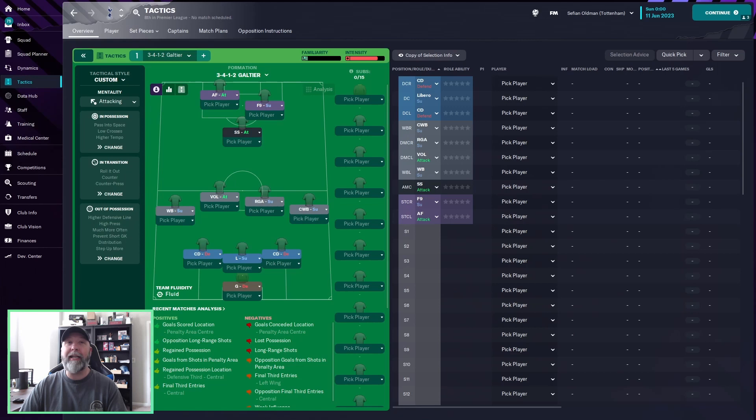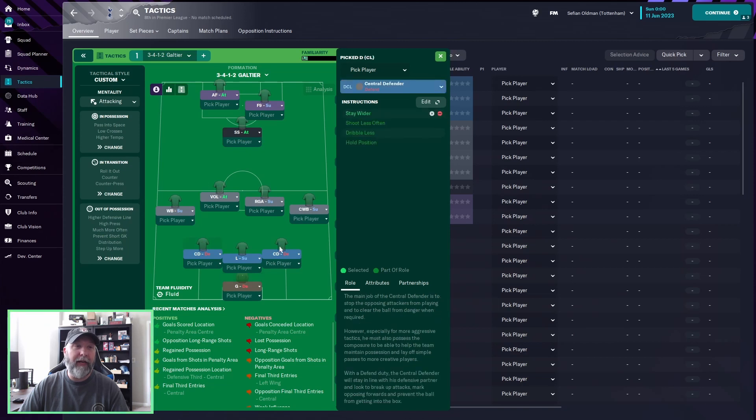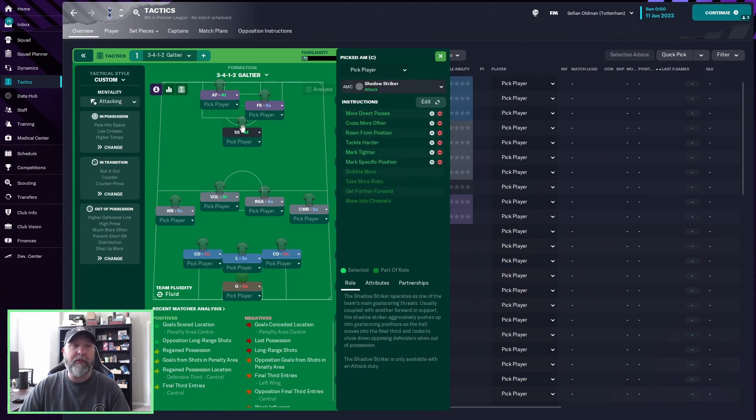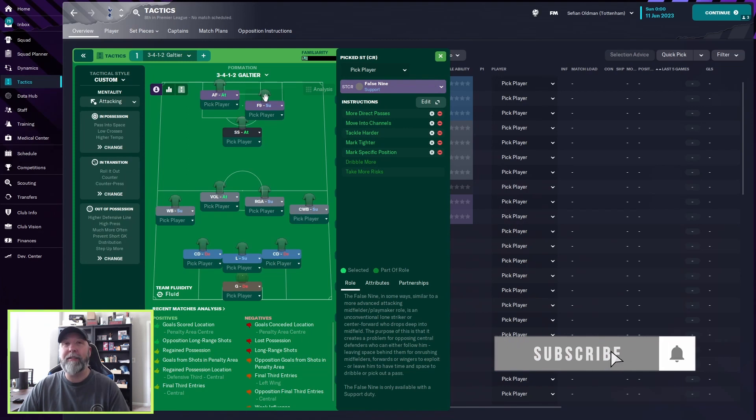FM Tactics Fanatic has created a PSG Galtier tactic, and it looks like this. You have a goalkeeper in defend, two central defenders in defend, and a libero in support centrally. You have a wingback in support on the left, a complete wingback in support on the right, a segundo volante in attack on the left, a regista in support on the right, a shadow striker in attack in the central spot, an advanced forward on the left in attack, and a false nine in support on the right.